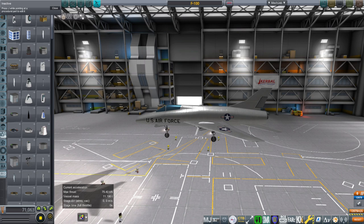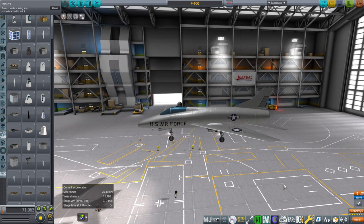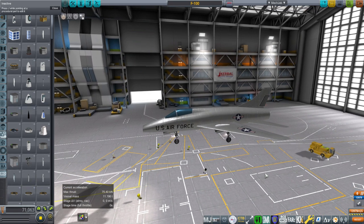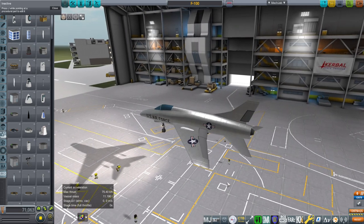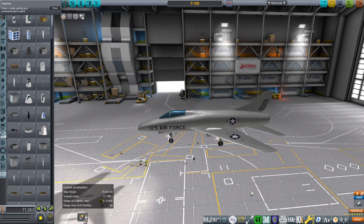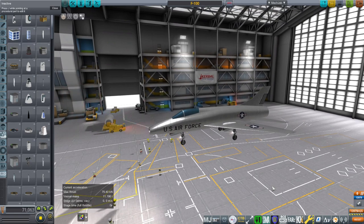Hello everyone and welcome back to Realism Overhaul Sandbox in Kerbal Space Program 1.11. In this video I'm going to test out some more planes for my airplane mod pack — mainly focusing on planes from the 1950s and 60s, though it will include the AN-225 which I've already made. The main reason I'm doing this is because I intend to make a test game — a little airplane shooter where you shoot aliens, a Roswell sort of thing. So I have that idea percolating and I'm making the models for that, so I might as well make them for KSP as well.